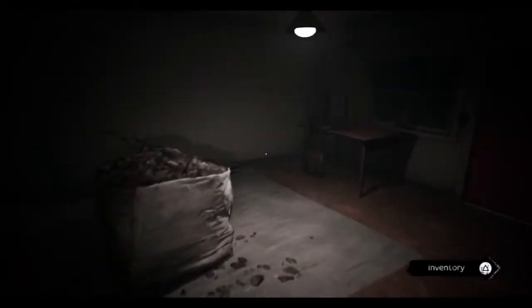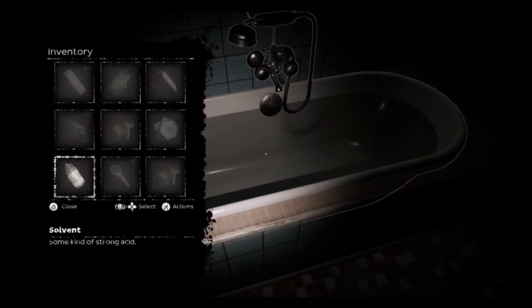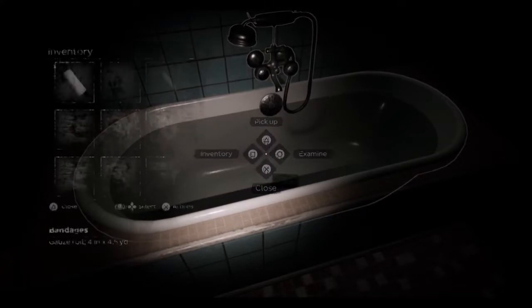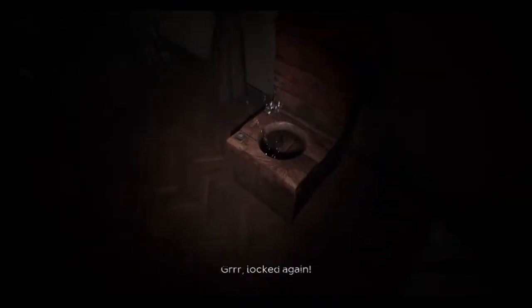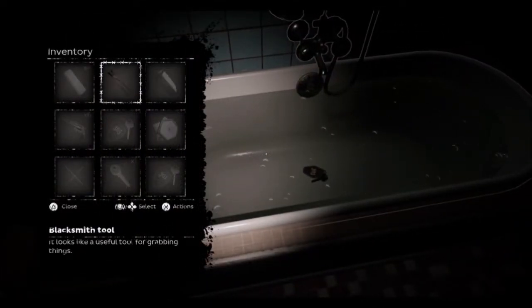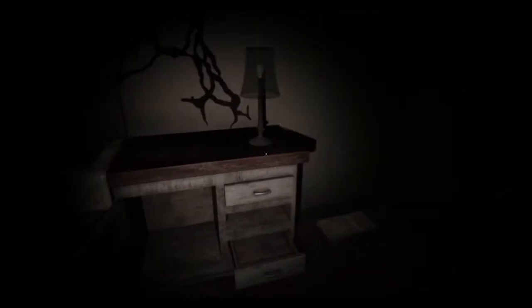Okay so this is a key in here — essentially you have water, you sit the key in here, and then you pour the solvent in. However, you can't just pick it up because you're not an idiot, so you can use this. Cool, all right, and now everything is actually used up — good.